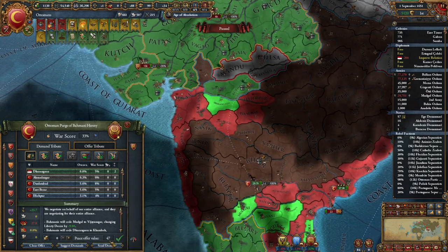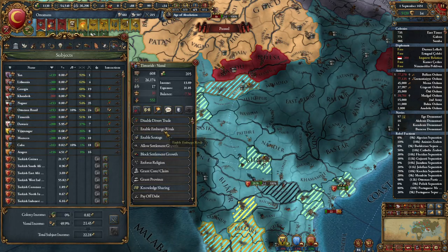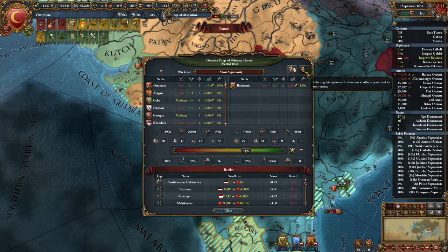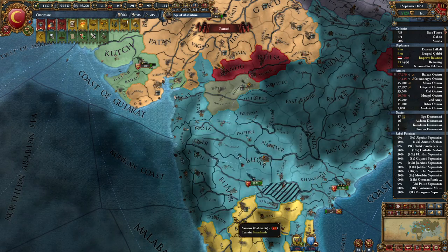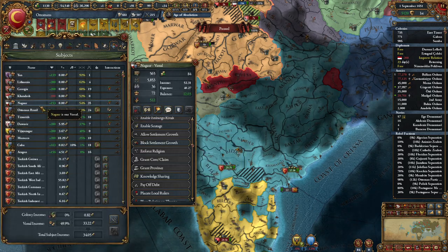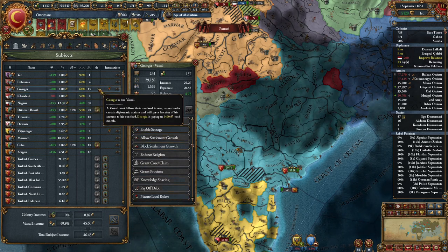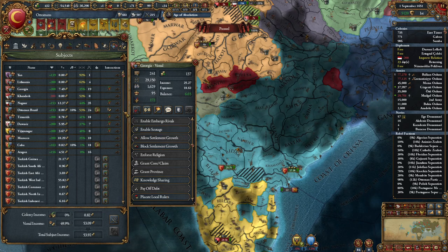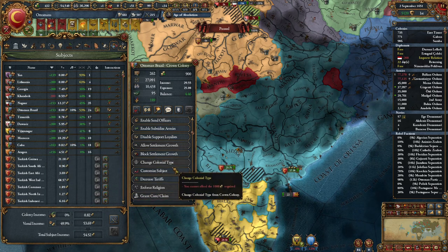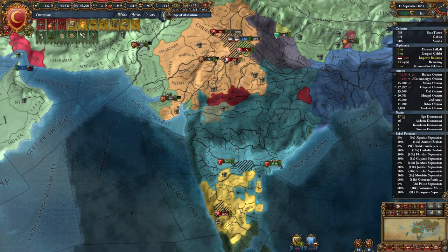That'll work — lots of prestige for us. You guys are all disloyal right now, actually you guys are all annoying. Peace — there you go. Why are you guys also disloyal? I don't really care about you — go ahead and get your debt paid off. You have debt? Play gate. Everyone's loyal — great.